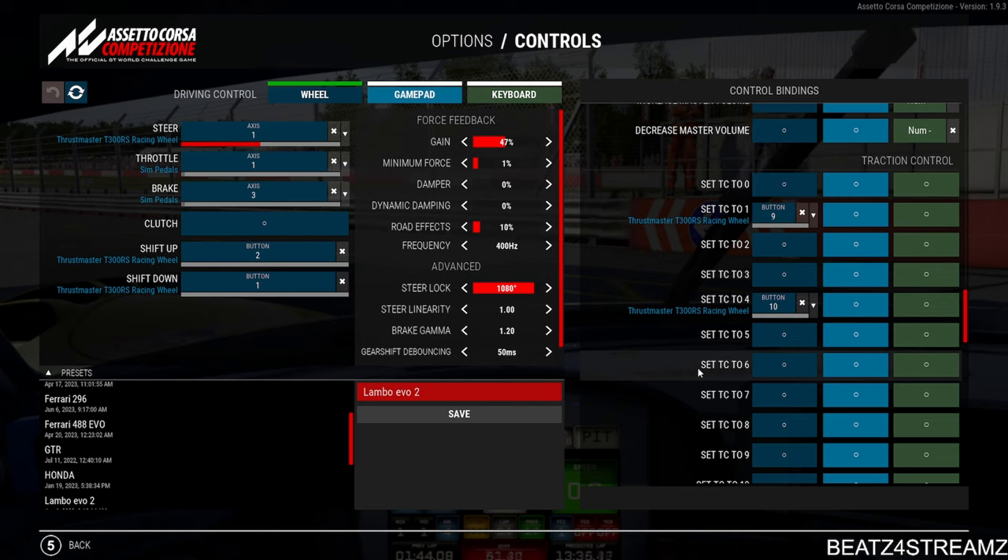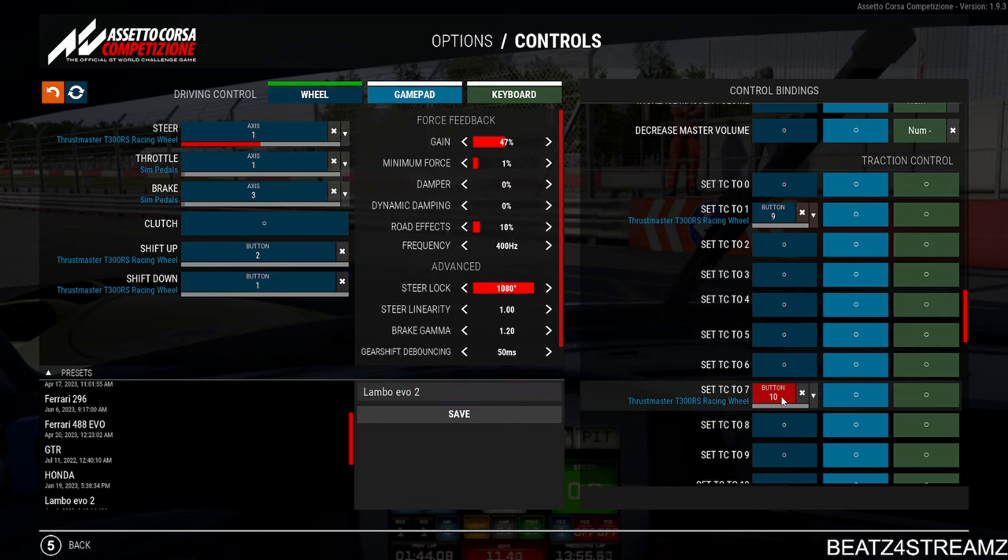Trust me guys, TC is so important — you can gain so much time just by having the right TC settings. Don't put your TC too high; you want to make sure it's high enough where you're not losing the back end of the car but also low enough where the car's not doing everything for you. You still need to manage your right foot a little bit. Also make sure your low TC setting — I've got mine at 1 — isn't too low otherwise the back of your car will be stepping out. I found between 1 and 2 is pretty much as low as you want to go. I tried 0 and sometimes I'd get it wrong and step out, losing a bunch of time. Once you've tested and found what's right for you, you should be good to go. Anyway guys, this is Cryptic TNG — like and subscribe, hit the notification bell to catch my videos first, and peace!